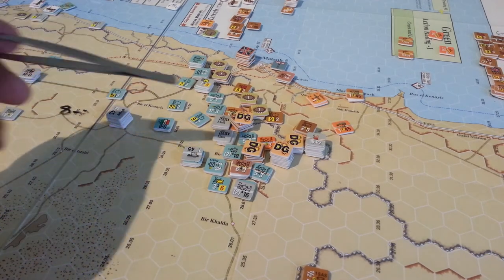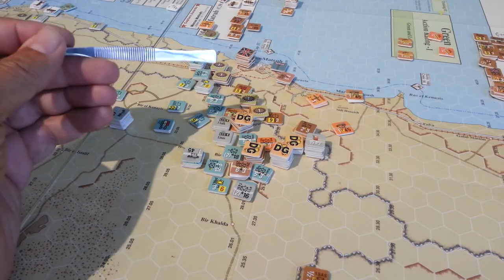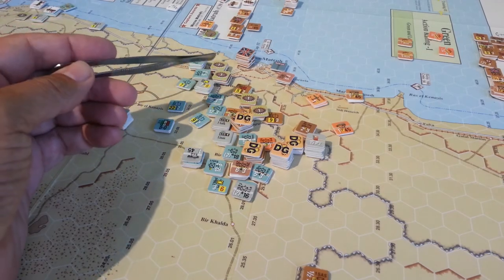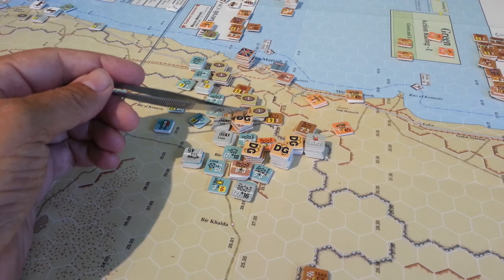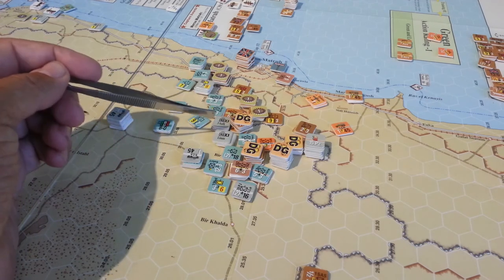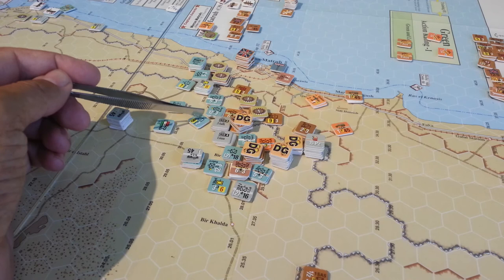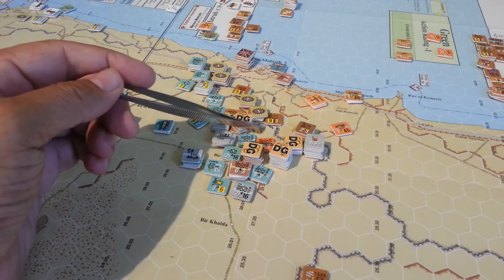Managed to pull a whole bunch of supply in for the Axis, doing a lot of shuffling and whatnot. The Allies realized the threat and Campbell moved up his forces here, reaction-moved, and put some pressure on this flank. Really didn't do a whole lot, because the Germans just turned around and used the Italian artillery and DG'd those guys.